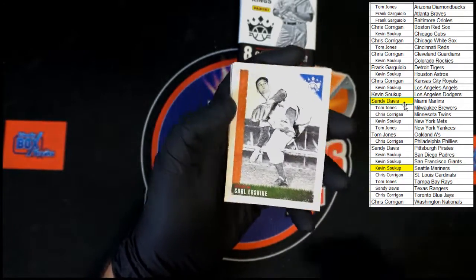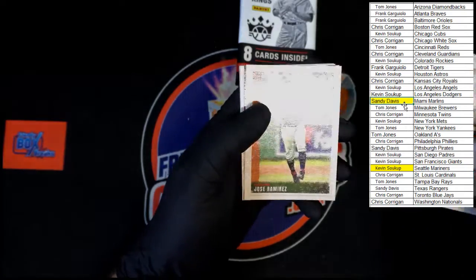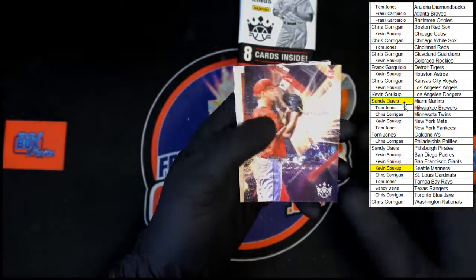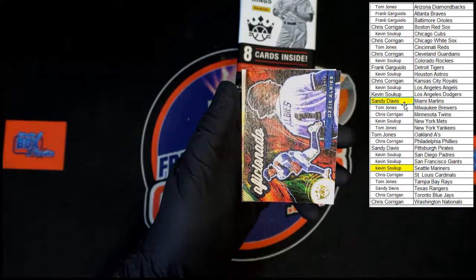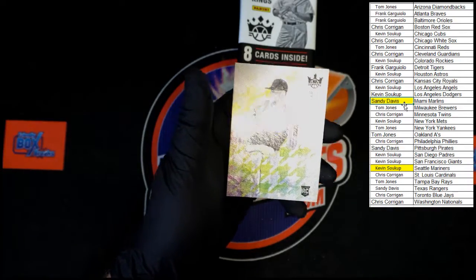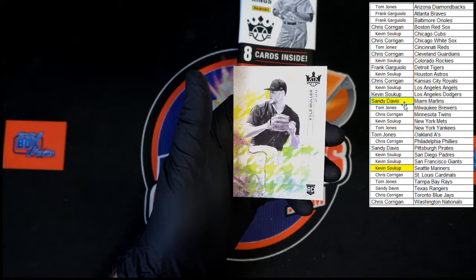Kyle Erskine, Mule Suttles, Brandon Lowe, Jose Ramirez, Reed Detmers rookie. Erinola, Ozzie Albies Aficionado, and Kyle Muller rookie for Atlanta going to Frank G.